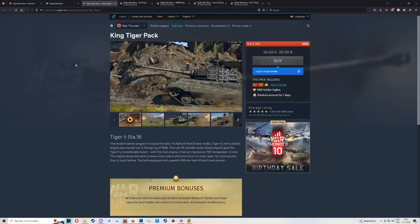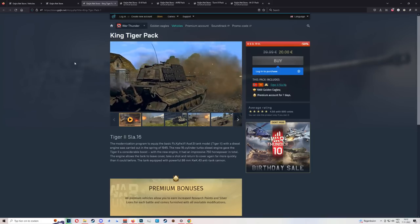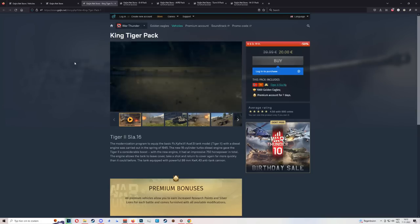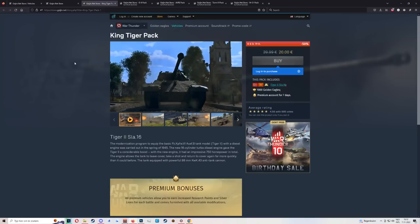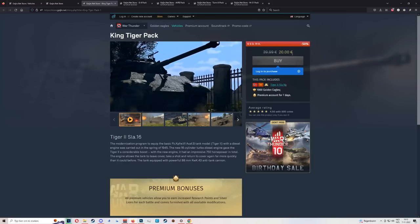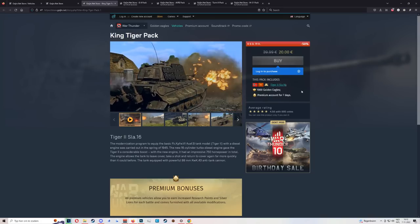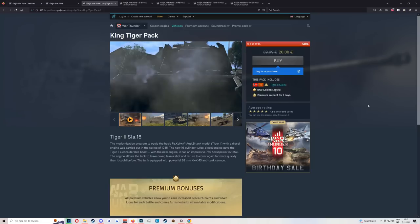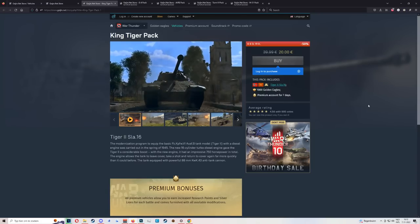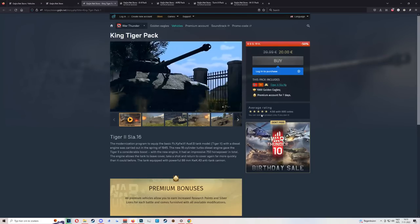Then we have the King Tiger H SLA. It's a Tiger II — not much to say. Very solid vehicle, very good armor. No longer the broken tank it was years ago, but it's still pretty strong. It does get penned by HEAT, however. Keep in mind this thing is only rank four as well, so you are shelling out 20 bucks for rank four. One of the first tanks I played — King Tigers are iconic and very well rated.